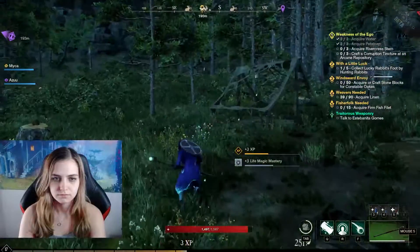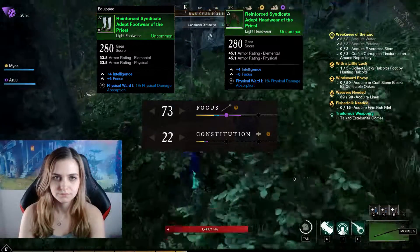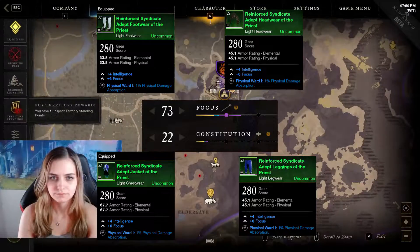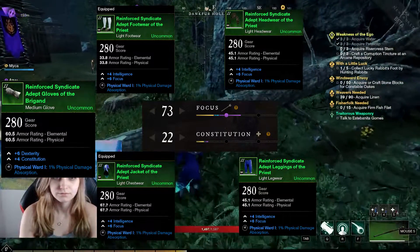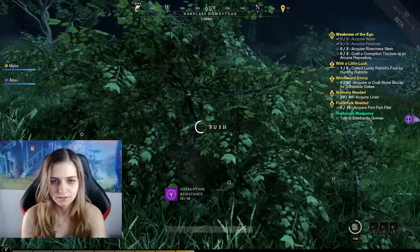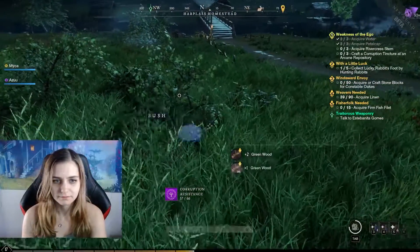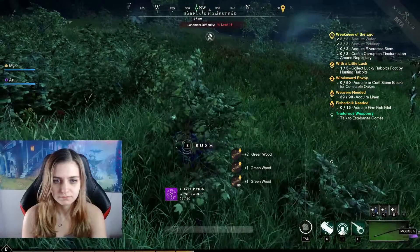For example, as a healer, I'm stacking focus attribute points, so I'm currently using my faction's light armor that has focus as a primary stat. I also want some constitution for my build, so I added in medium gloves to give me that. And since I'm under the 15 weight limit, I still have that 20% damage bonus of light armor along with my long dodge roll. If you aren't making a build around crowd control or want to stack certain attribute points rather than going for a flat damage increase from the set bonus, then you can really mix and match gear however you want.